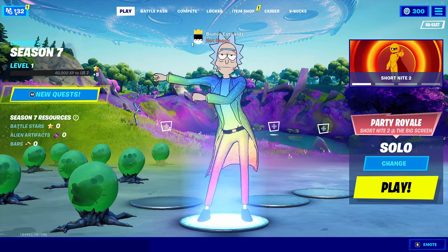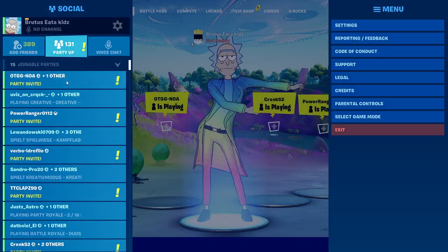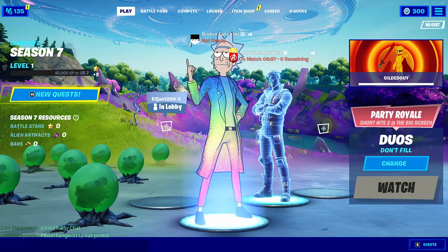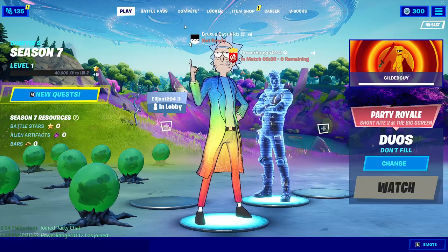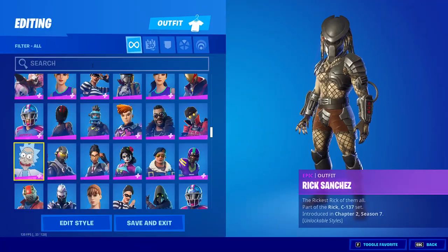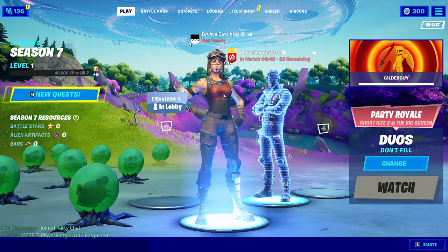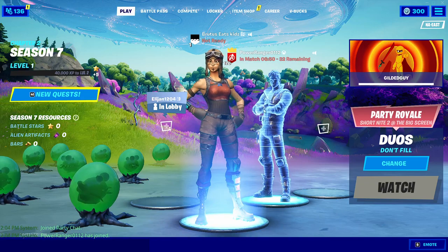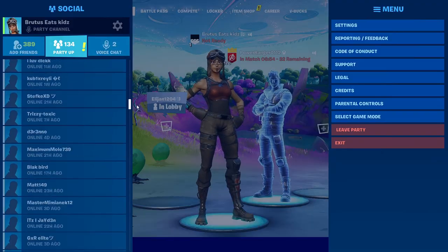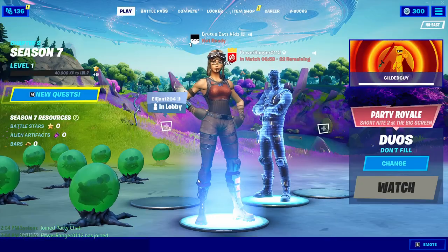One really cool feature of this private server is that you can join your friends and they can see all your OG skins. If you join someone else's party and change your skin to something like the Renegade Raider, they'll be able to see your skins even if they're not using the Cloud private server. You'll be able to join any of your friends and even use voice chat while you have this hybrid server running.